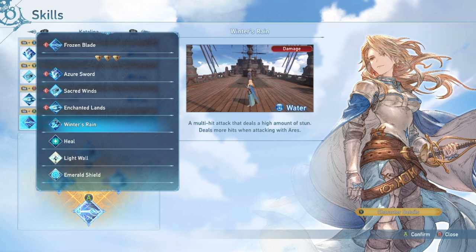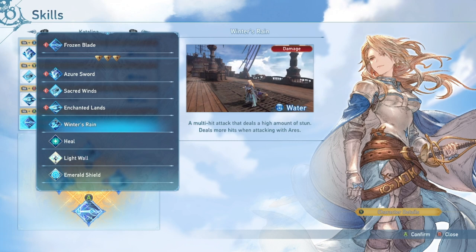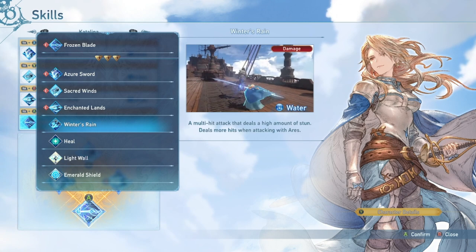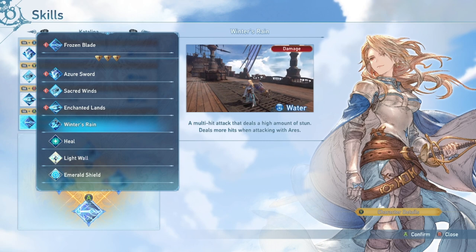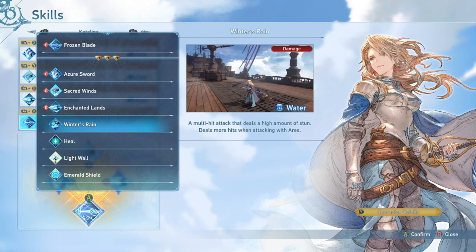Winter's Rain has a high amount of stun, apparently — unfortunately I have not seen this high amount of stun. Its damage is very minimal. It looks cool, I like the Ice Spear, but yeah, very low damage, kind of a long animation. As for the stun, maybe it's because I don't build a lot of stun — I think stun skills have a multiplicative factor with your stun stat. Not too impressed with it; I usually don't run it at all.